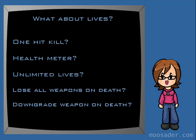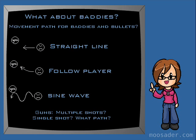What will your life system be like? How about health — is it one hit and you're dead, or do you have a health meter? Unlimited lives or a few? Will the player lose all their weapons when they die, or will their guns just get downgraded a bit? Some other things to think about are how many baddies you'll have, and what kind of attributes they'll have, such as a movement path as well as the path that their bullets take. For example, their bullets could hone in on the player, follow a sine wave, or just fly straight. A particular type of gun might shoot more than one bullet, like a spreader.